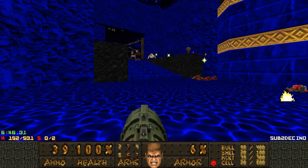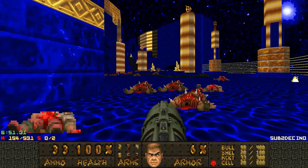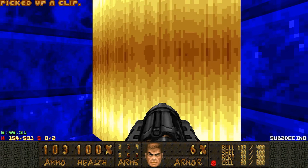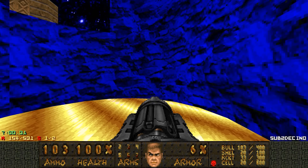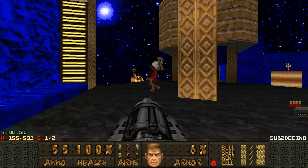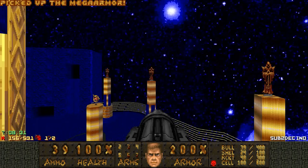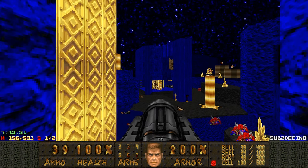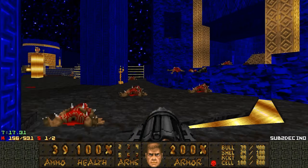Let's go for secret number one — a very useful secret. You can lower this wall here for a lift, and up here — be careful — there are two revenants. This chaingun absolutely destroys them. Got some ammo and mega armor, very important. Let me quickly check if I killed the chaingunner — there's always one left behind that I forget about.